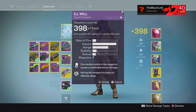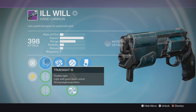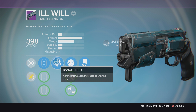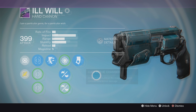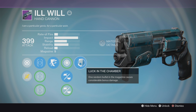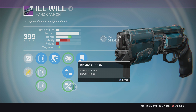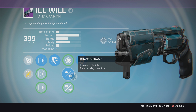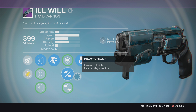I've actually gotten quite a few Ill Wills, but these two are the ones I've kept. They're very similar in that they both boast the Truesight Ironsight and the Luck in the Chamber perk, but one is rocking Rangefinder and Hammer Forged, and the other has Outlaw, Braced Frame, and Rifled Barrel. An interesting note about this gun is that you can reach the maximum range stat of 62 without having to resort to Rifled or Reinforced Barrel — you can get there with just Hammer Forged, which doesn't have any negative drawbacks.